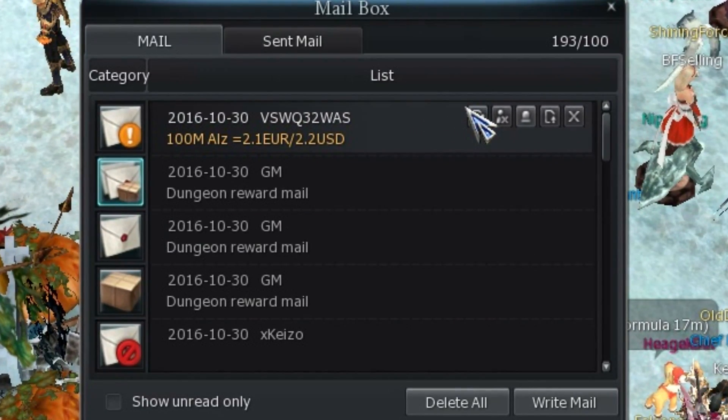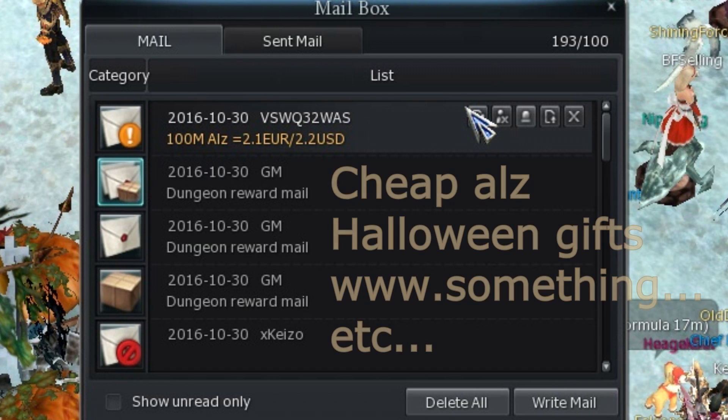Open up your mails and look for the mail from the spam bots. Usually the title of the mail is something like 'Cheap OZ', or 'Halloween Gifts', or just 'www dot something'. It shouldn't be hard to find.